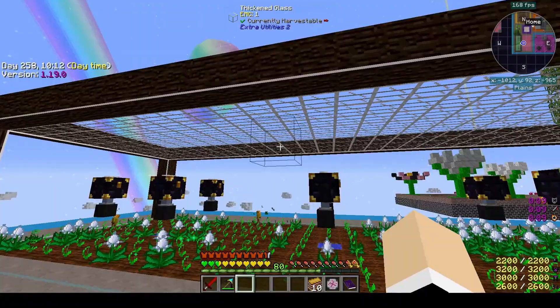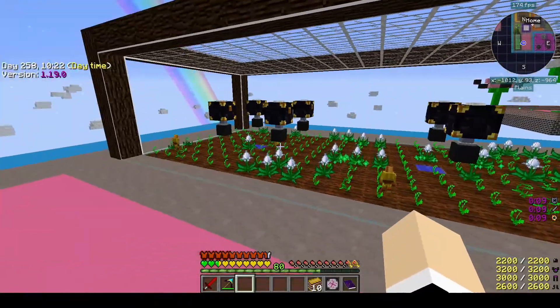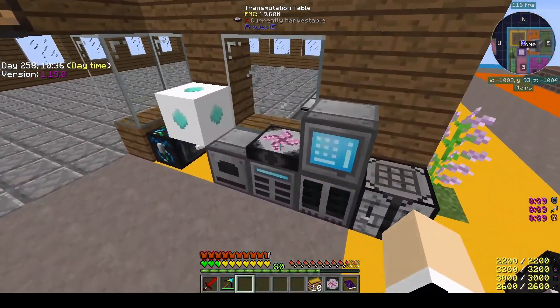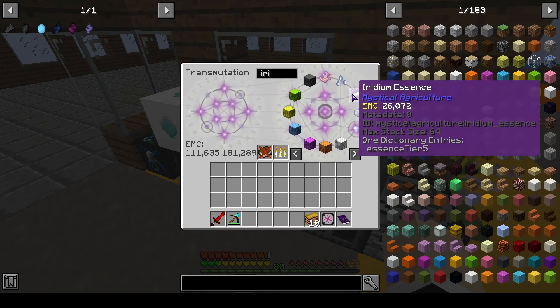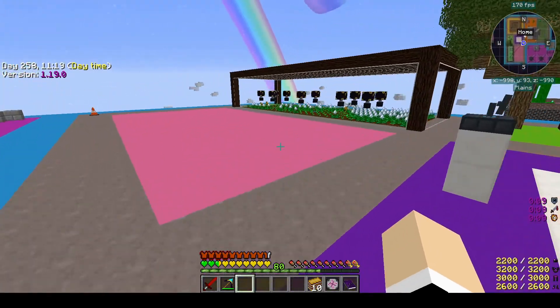I put clear glass or thickened glass around it. There is the greenhouse glass up above. They're just going to town — they love it, it's great. I kind of want to put more in there, but I think three is enough. So I put the iridium seeds in there because it does have a lot of EMC per essence. The iridium essence for every one is 26,000 EMC, so it didn't require anything underneath the dirt. I thought that would be a good thing for them to be over there harvesting — make me some EMC. It's like a little ant farm over there.